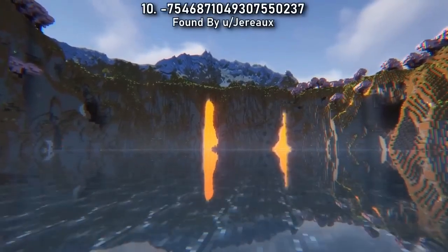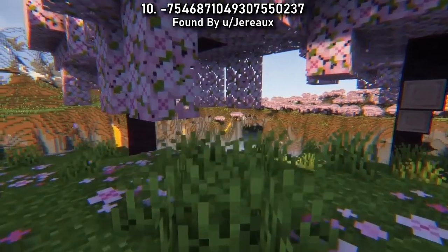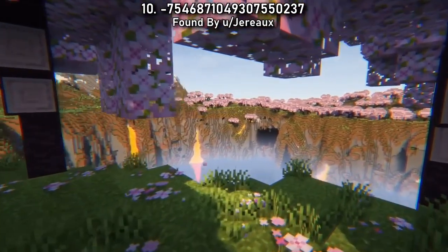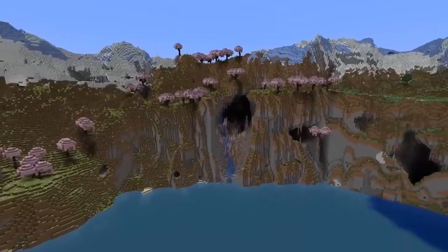Seed 10 spawns you right on the edge of a large lake surrounded by frozen peaks and blossom trees. This would be such a beautiful start to your 1.20 adventure. Perhaps you could build some cherry wood bases on the steep walls around the lake.